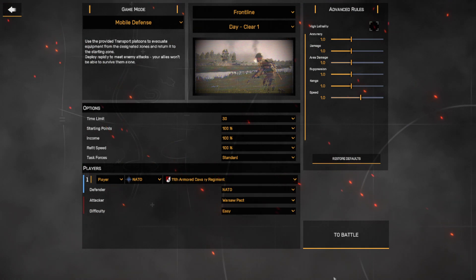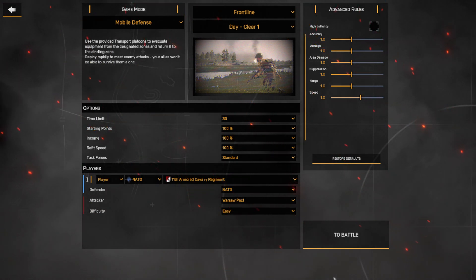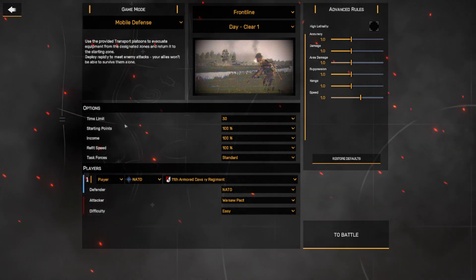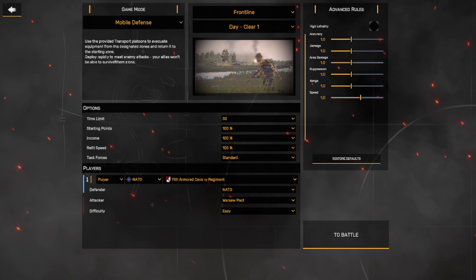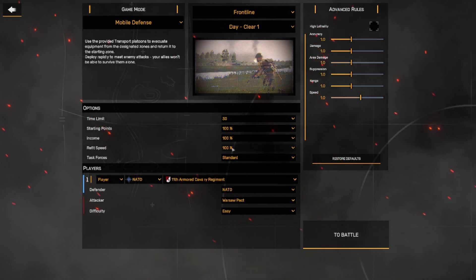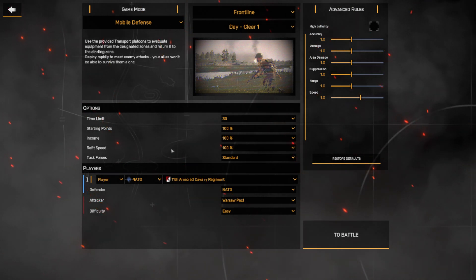So once you beat the campaign and you can't get enough of Regiments, come on over to the skirmish mode — overall you're going to have yourself a good time and there's a good variety of gameplay. With all that being said, in Mobile Defense you use the provided transport platoons to evacuate equipment from the designated zones and return it to the starting zone. There are going to be three zones and I'm going to showcase those and explain the mechanics a bit more.